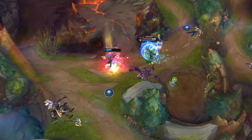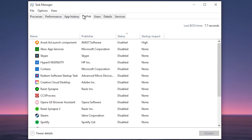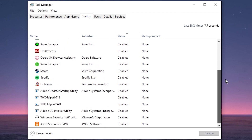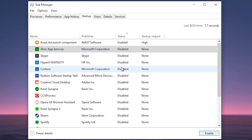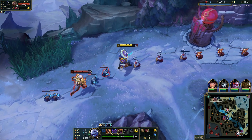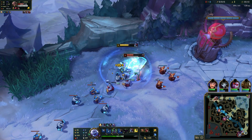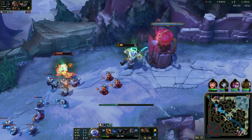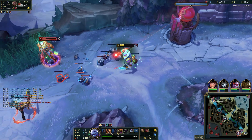For another FPS boost, disable unwanted programs running in the background while you play. Right-click on your taskbar, go to Task Manager, and select the Startup tab. You'll see all programs that start when you turn on your PC. Think about what you actually need at startup — for example, you don't need Steam to open automatically. Disable most programs except your antivirus, graphics card apps, and third-party apps for headphones, keyboards, RGB lights, or similar devices.